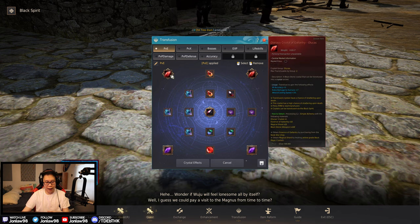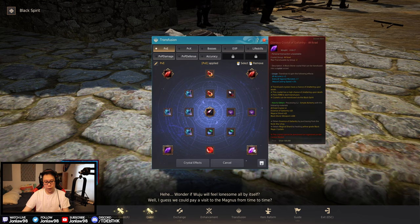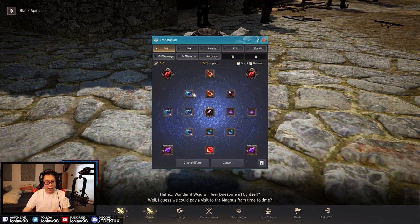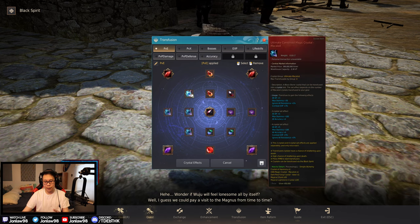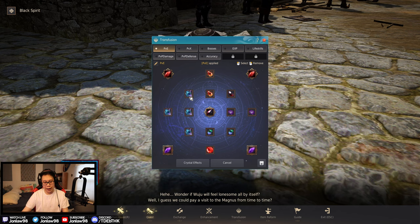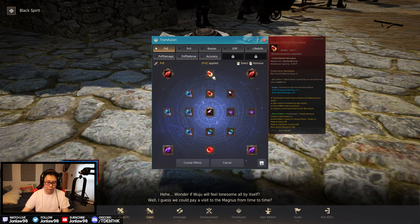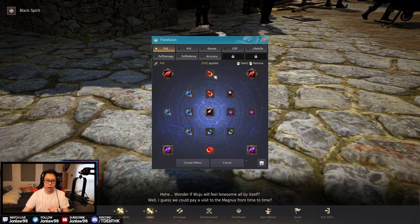I actually have two of these and two minis, so I just need one more to get the big one. I'm at the point where I could use a little more attack speed, which is why I have the Lucas crystals. We also have the new four ultimate Makalods — basically the blue crystals from before but the ultimate version that came with Land of the Morning Light. That's more overall damage straight up.